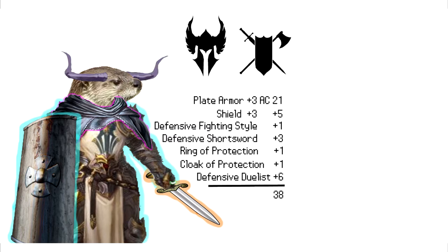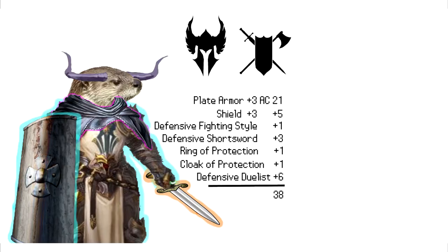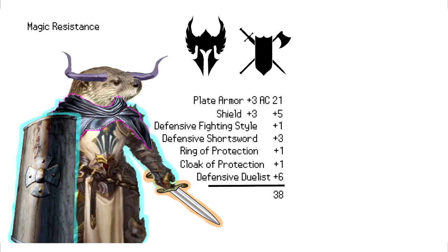Technically we could have made our otter a human variant to allow him to get a feat without having to use an ability score improvement, but I wanted him to have the cute little horns. Our little otter hero could now be used as a Tarrasque tutor that only gets hit 2 out of 20 attacks, as the Tarrasque has a passive modifier of plus 19 to its hit rolls.